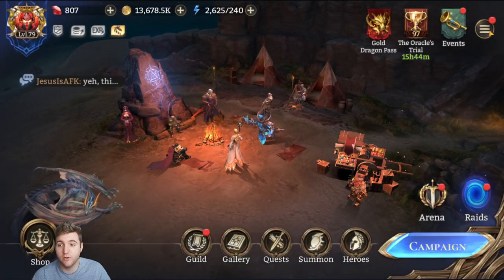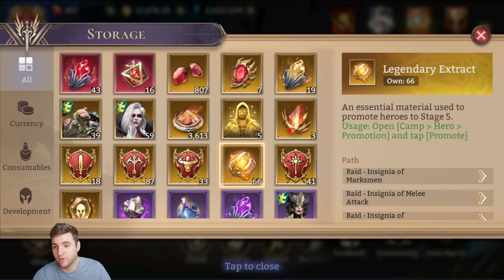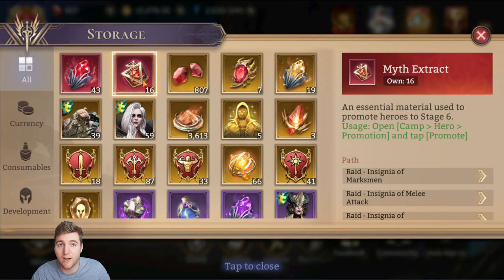Aside from insignias, there are myth extracts and legendary extracts in the store. If you're early or mid game, the legendary extracts can be worth it with gold. Later game you don't really need them too much — you acquire them faster than you spend them from guild boss and other activities. The myth extracts however: in the past we really lapped these up whenever they appeared for gold (200k–300k gold) we bought them immediately. It's definitely worth considering, especially early game, because that final promotion is huge. Promotions are massive in Watcher of Realms — do not underestimate them.